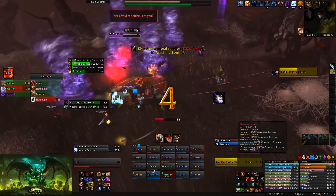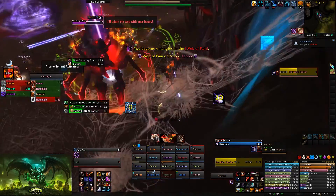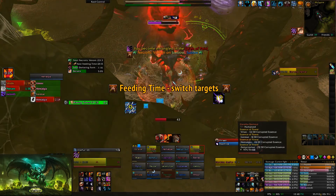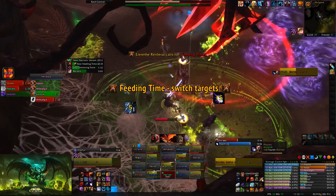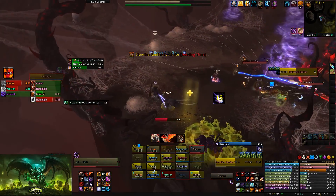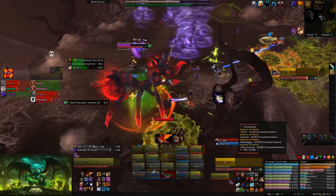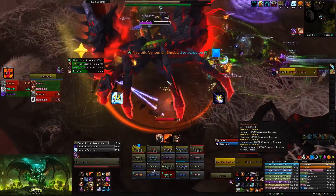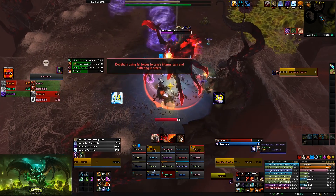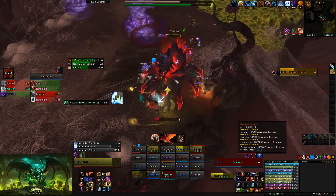As a bear druid, you don't generate rage from damage taken unless you take Bristling Fur, and you don't have much besides Mark of Ursol which is just a 30% damage reduction on magic damage — it was difficult. This mechanic happens twice per bird phase, so the first one we had my warrior co-tank take it with some externals and Shield Wall, and he could keep popping Ignore Pain because his rage bar was filling from the damage. But when it came to my turn I was struggling. We ended up three-tanking the boss, which made everything much easier to manage.